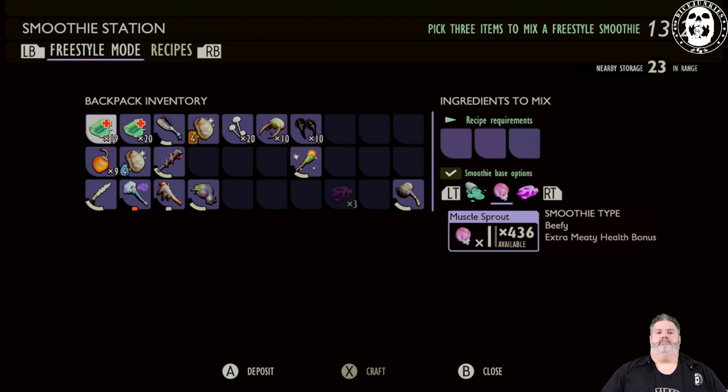The sticky smoothie has all the benefits of the basic and the beefy smoothie with the additional effect of doubling the duration to 240 seconds. Plus, you also have a regeneration effect on top of the double healing. This makes the sticky smoothie the preferred one once you've harvested enough gum to make all of them sticky smoothies.